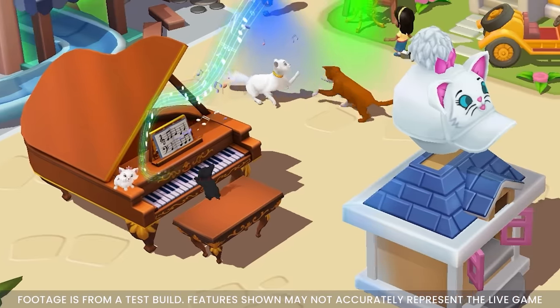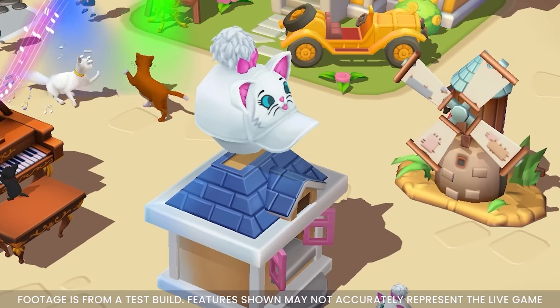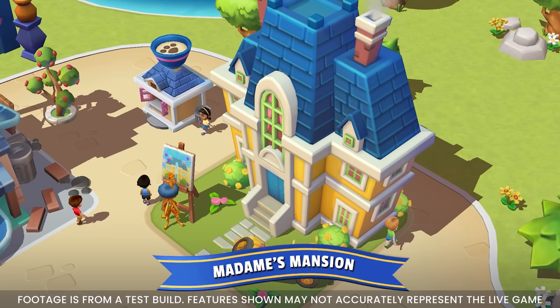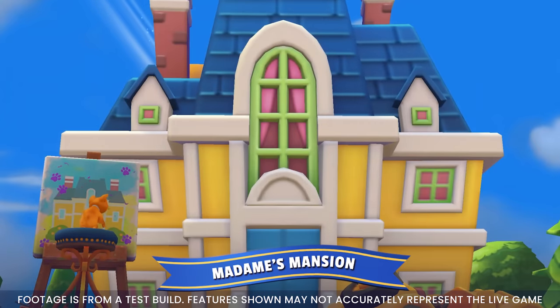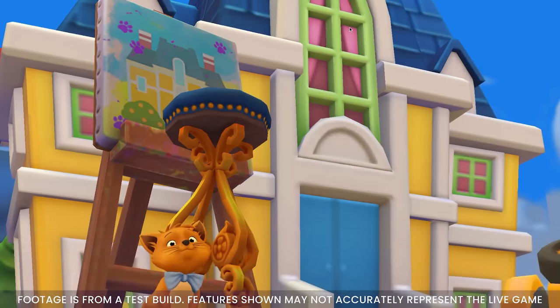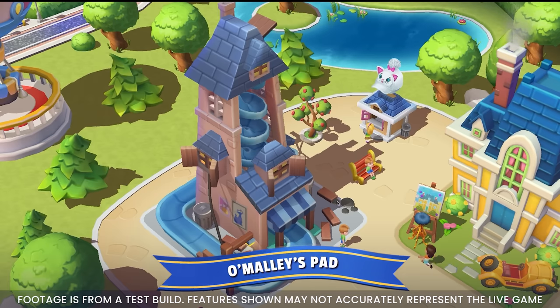Now that we've gone over all the new characters, it's time to cover all the new attractions, concessions, and decorations we can look forward to in this update. Take a most gracious step into elegance with the Madame's Mansion attraction — this attraction is sure to bring an extra level of charm and sophistication to your park. There's a high chance you'll also catch a glimpse of Toulouse putting his furtastic art skills to work out front too. After visiting Madame's Mansion, you can swing by the O'Malley's Pad attraction and move and groove along to some jazzy tunes while you watch your park visitors twist and turn down the attraction.